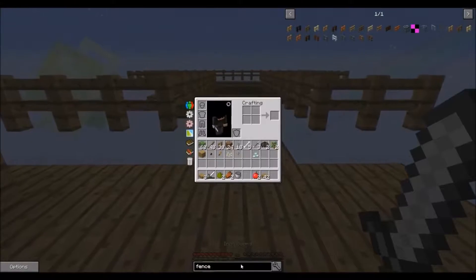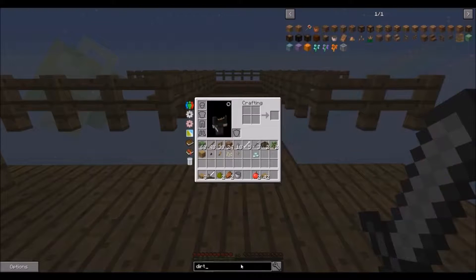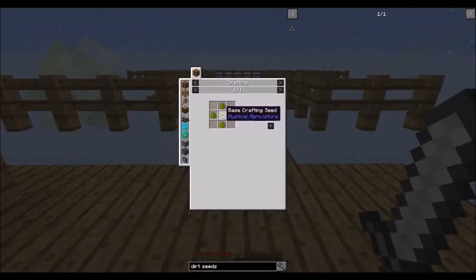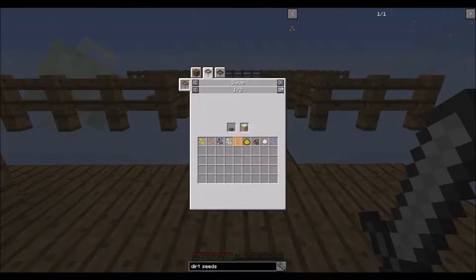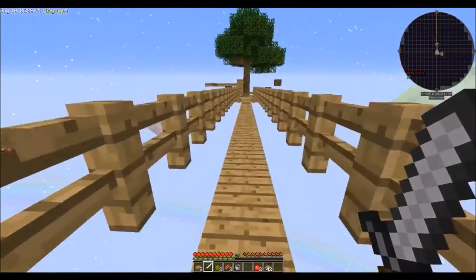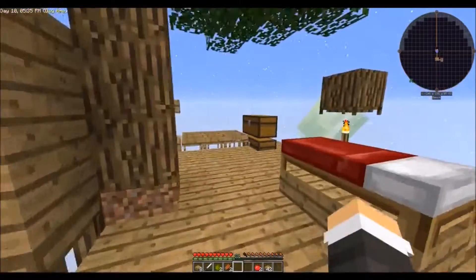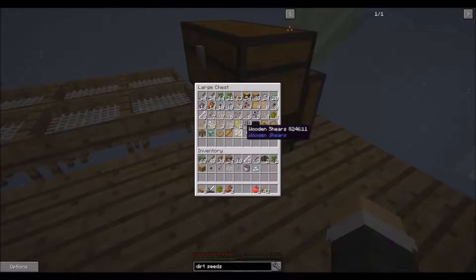What I'm looking to make - I probably won't be able to do it today - are some dirt seeds from Mystical Agriculture. I actually might be able to do that - a base crafting seed, prosperity shard. Oh, I actually can't do that for a while. I'm getting iron infused mesh and we do not have close to enough iron for that. But what you do is you plant it and essentially it grows dirt, which would be extremely helpful.